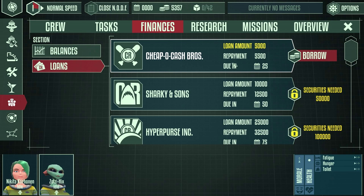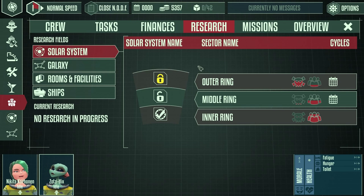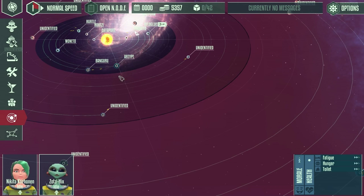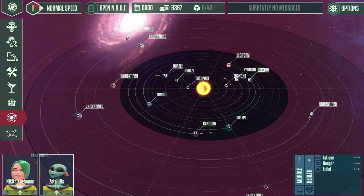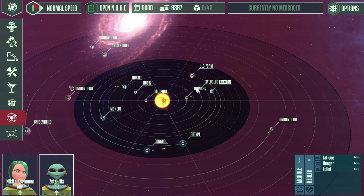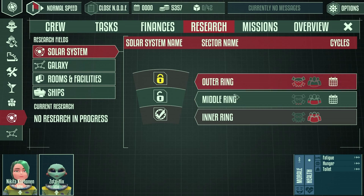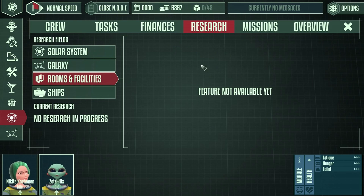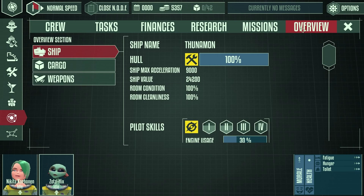The finances screen shows your income and outgoing expenses, and you can also borrow money if need be. For research, you can unlock the middle rings of the galaxy and then the outer rings - the further out you go the more dangerous it becomes and space pirates are a real problem, so you'll need weapons on your ship. The galaxy research screen also covers other parts of galaxies or additional rooms, though as you can see that's not yet available, nor is research for ships.